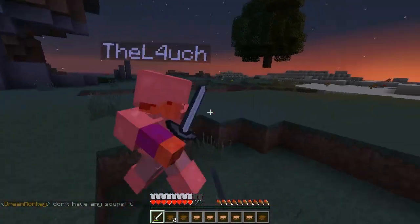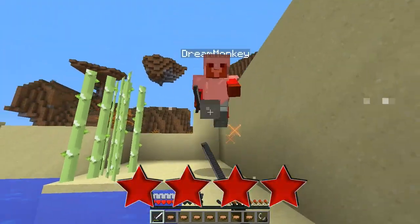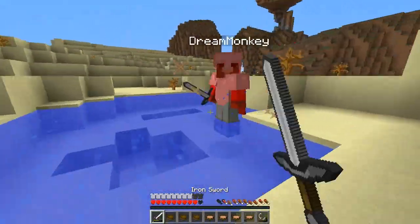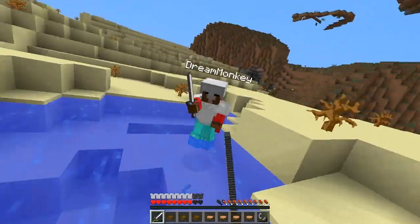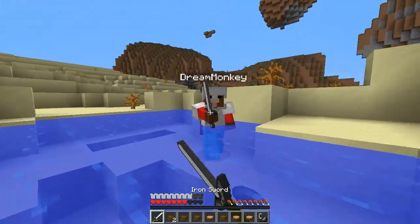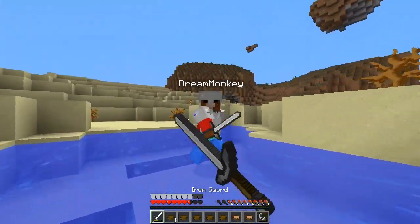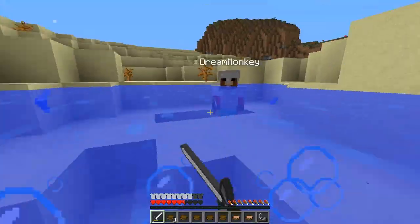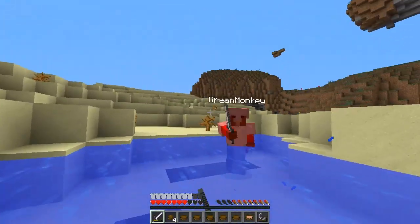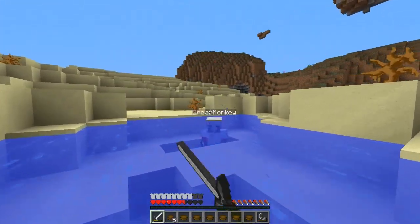I'm going to give this kit a four out of five stars, just because the ability it has is crazy. It has a very powerful ability that can definitely turn your game around if you're having a bad game. If you bet on somebody who has a bunch of stuff, or someone who you know has full iron because it said they killed somebody with an iron sword, you can get iron very quickly. I highly recommend it — check out this kit at mcpvp.com. Have happy Hunger Games everybody, and may the odds be ever in your favor.